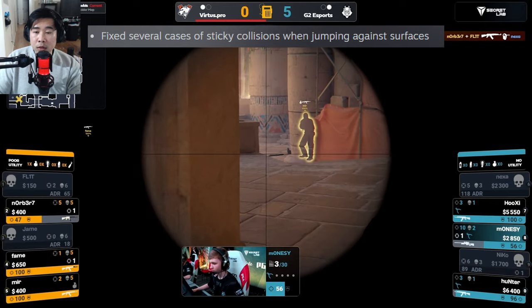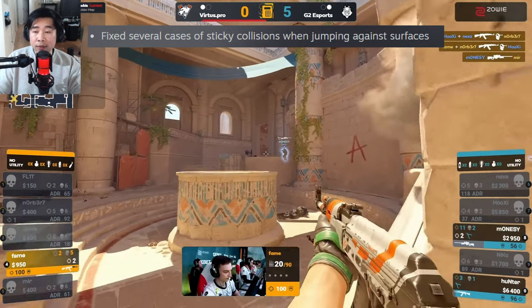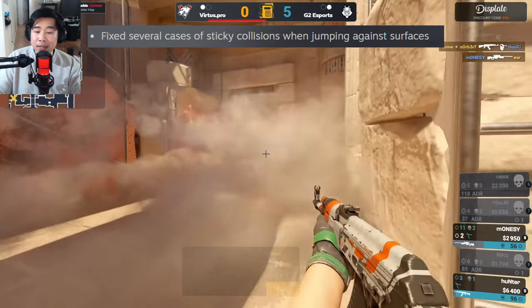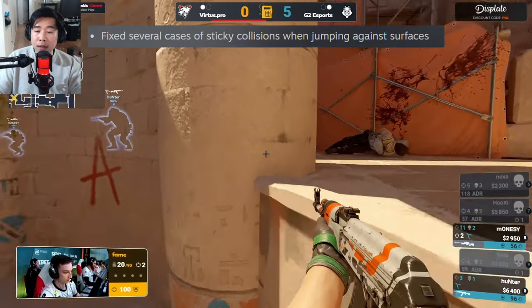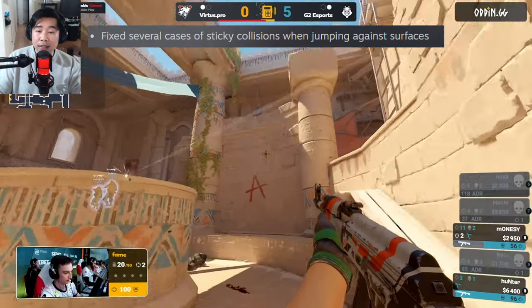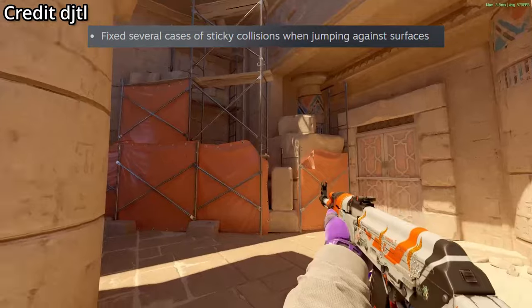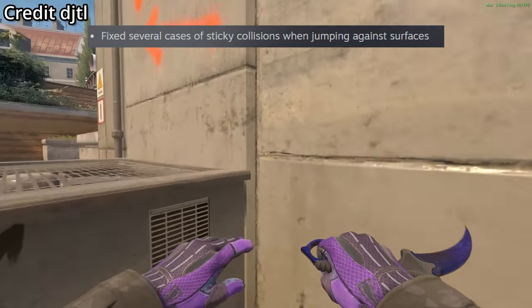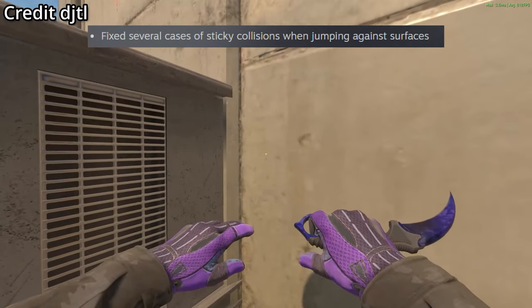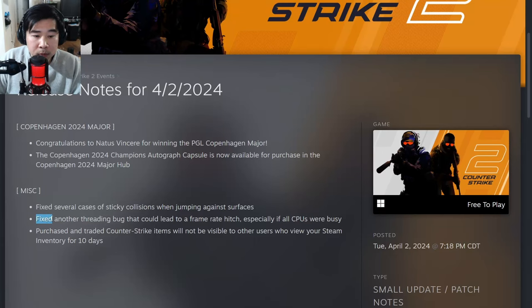The clipping bug has been a huge issue in CS2 — if you get stuck on a wall, or try to jump up towards heaven on Anubis, for example. We see here that 'fameR' gets stuck multiple times trying to do so, which cost him a clutch round against G2. That clipping jump on Anubis towards heaven has now been fixed. However, not every clipping issue has been fixed — you will still find some on various maps and positions.